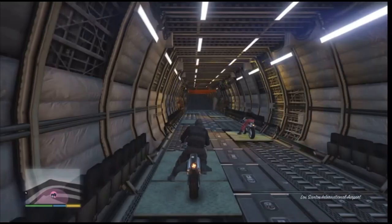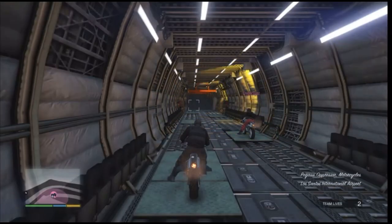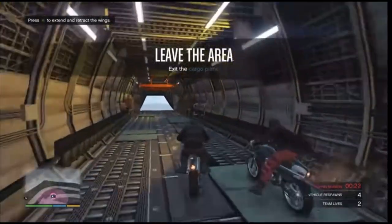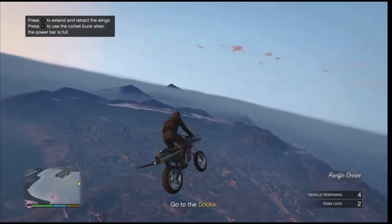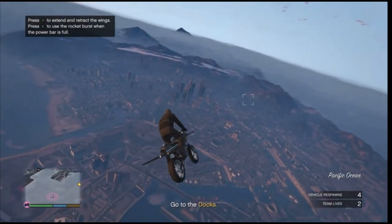Once you load into the job, if you guys are the first player, which is the host, you guys will begin the black joggers. But if you're the second player, you're going to be getting the red joggers. Whenever you fully load in, just go ahead and head to your apartment.